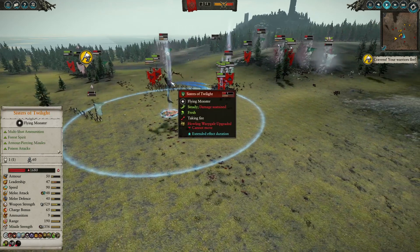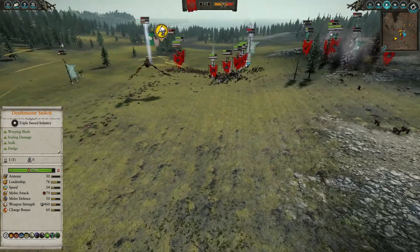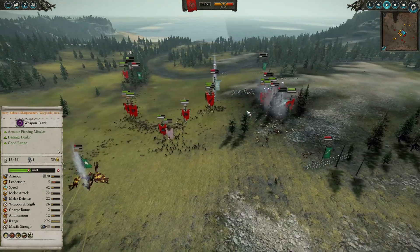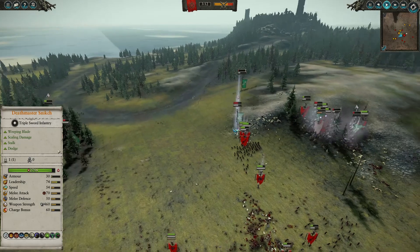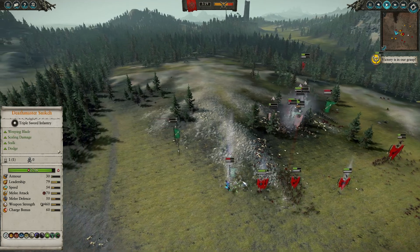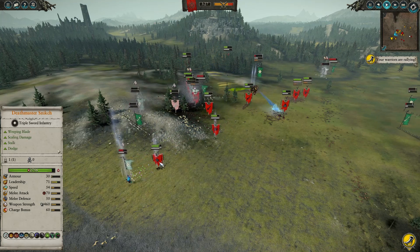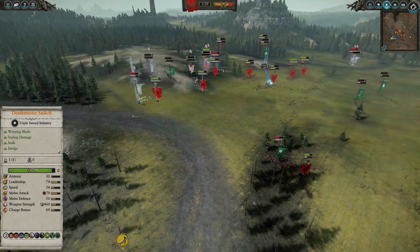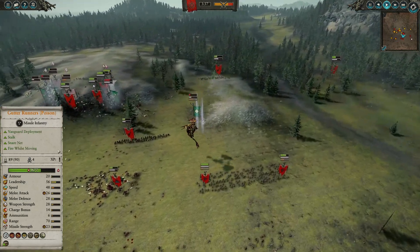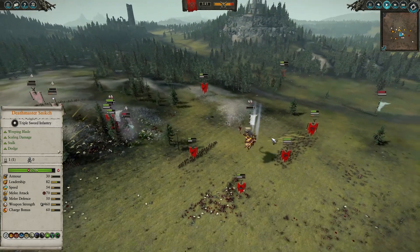I'm trying to throw shurikens at the Sisters and the Natibubos are trying to bring them down, but they have a lot of HP. Overall, everything is going my way — I'm doing really well in this battle. A lot of infantry remaining, the fast units have been caught, Ariel is routing and the assassins are chasing her — she's actually faster than them, so I'll probably escort her off the battlefield but not kill her. Some poison shurikens are dealing with the Sisters while they shoot at my rat ogres.